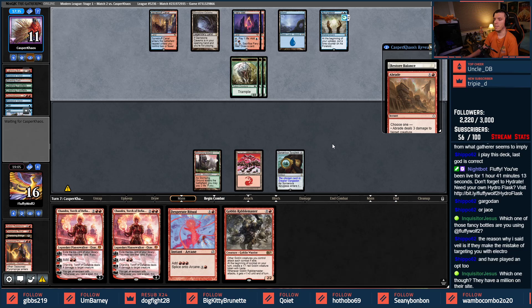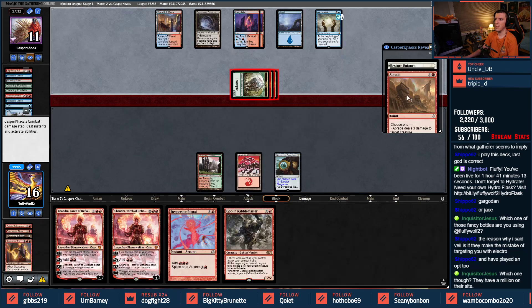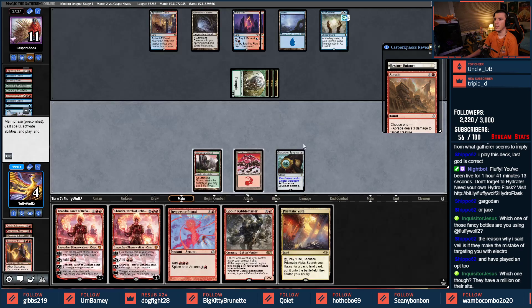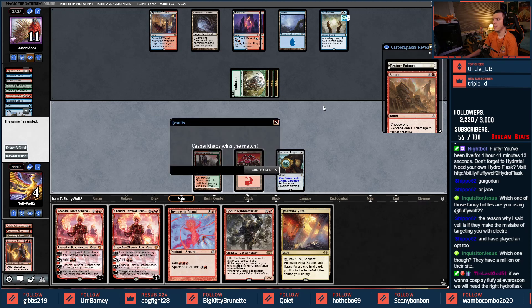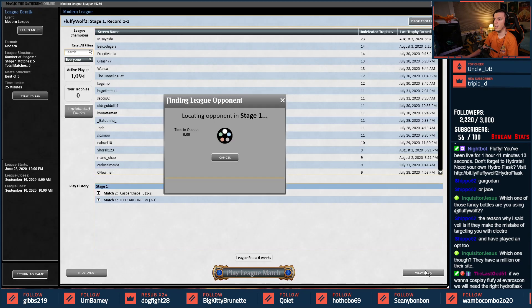We do not have an out here — our out is nothing at this point. Trampling the Braids in hand gets rid of the Bridge. It's a good game, opponent. Even if I shoot one and play Rabble Master, we're dead.